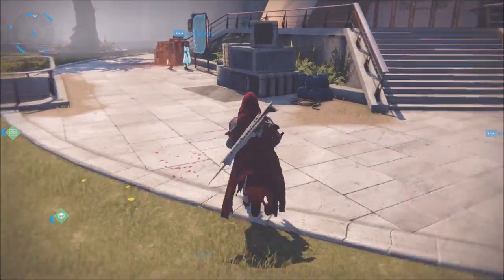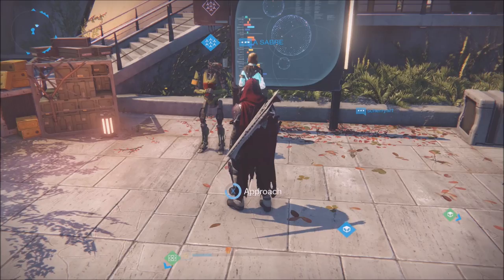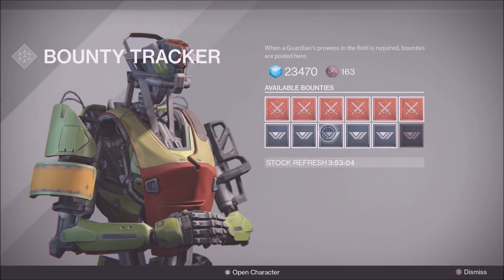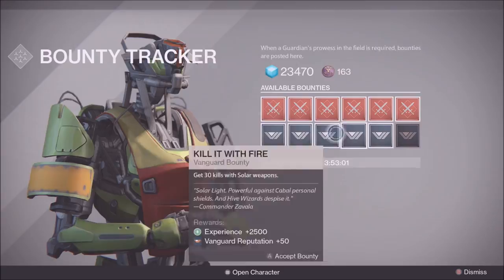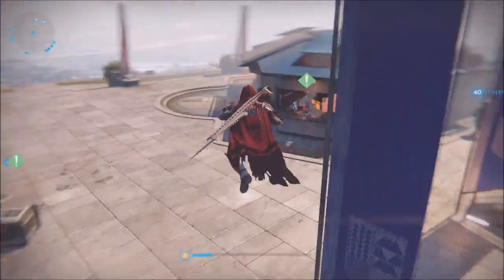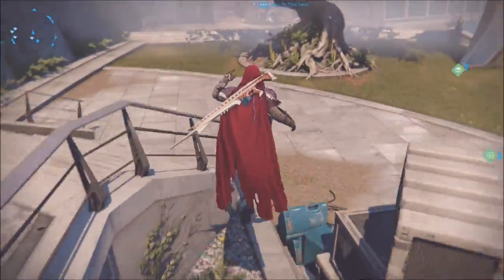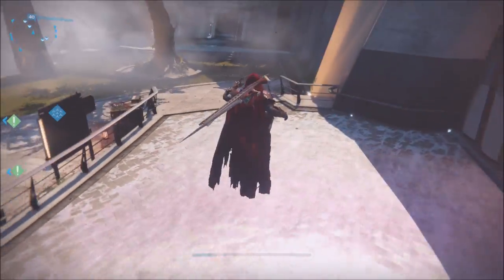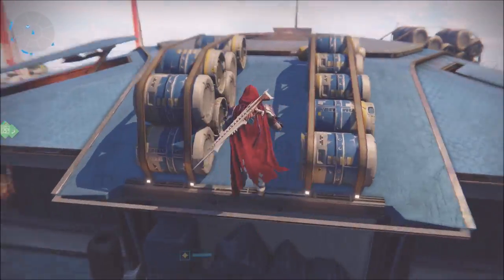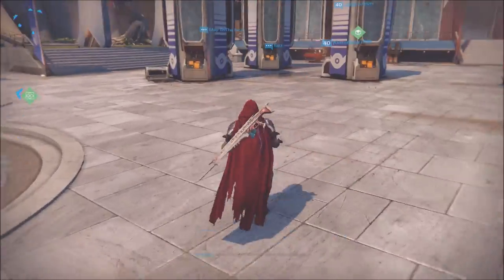Let's do the math: five strange coins per rank-up means you need ten rank-ups per week. So essentially, one or two rank-ups a day. If you take 20 to 30 minutes out of your day to get your Crucible bounties done and another 20 to 30 minutes to get your Vanguard bounties done, you'll be well on your way. Even when you turn in those Vanguard and Crucible bounties, you have a chance of getting strange coins as well. Playing Crucible gives you a chance at blue engrams which can turn into strange coins, or you can just get strange coins as a loot drop at the end of a Crucible game.